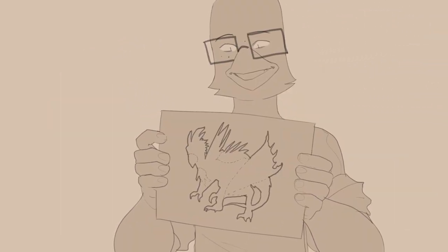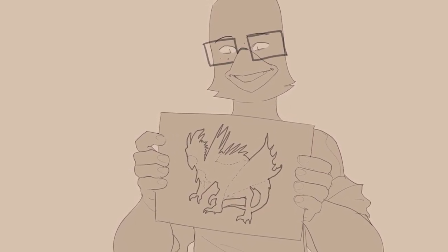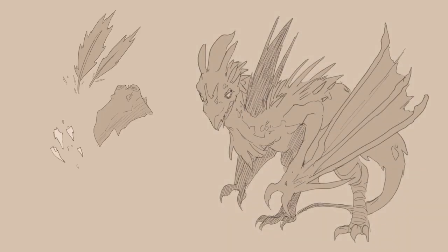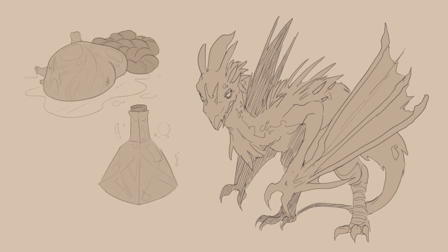Long story short, the first step to breaking down monsters is to visualize what parts can be used and group them. So for this cockatrice, we have feathers, a beak, teeth, wing membrane, spines, and pelt. And you can use innards, venom, and guts for potions and things like that — check out the old video for that.